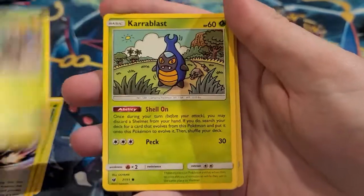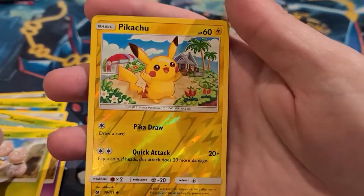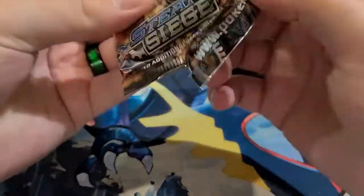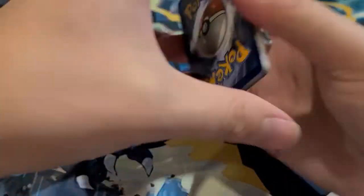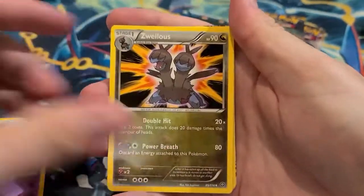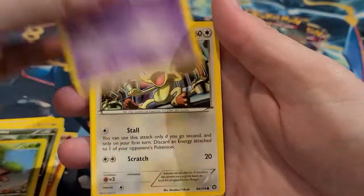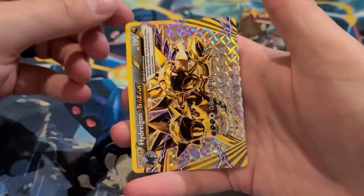Today has been kind of disappointing aside from the two V cards. Oh, that's a cool looking Pikachu — not bad. The only other things we've really seen are the promo cards from the tin and the Marnie promo. Just a couple holographics here and there but nothing too special. There's always last pack magic — you never know.